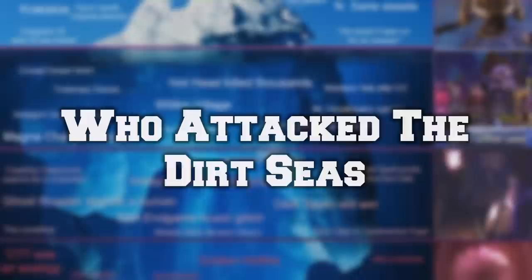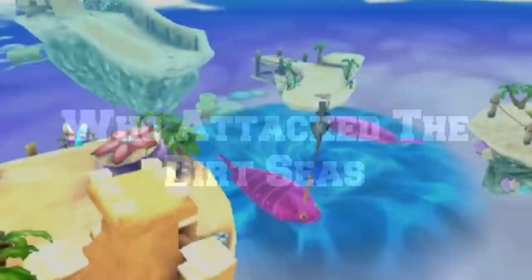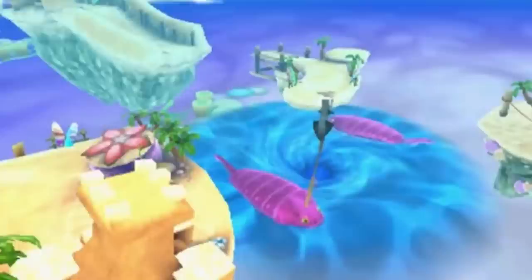The Dirt Seas is a location mentioned in Skylanders that we never actually see. We do know it faced an explosion that turned the entire sea into a sheet of glass — and it's unknown who set off this explosion.